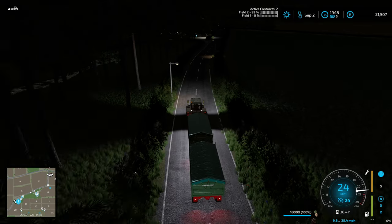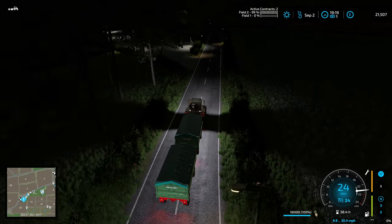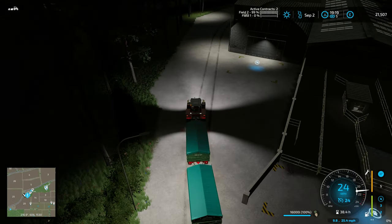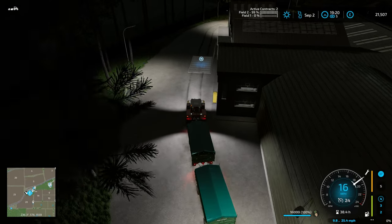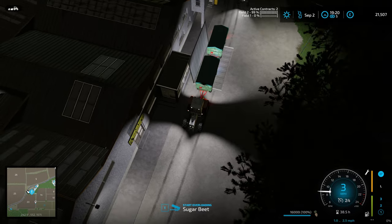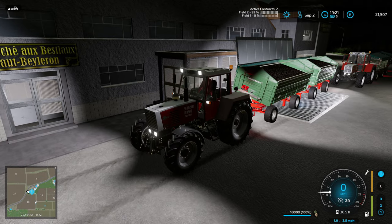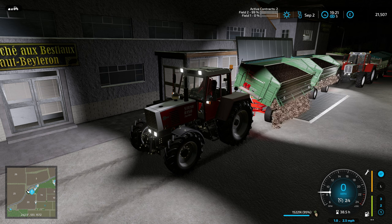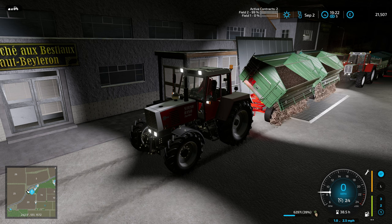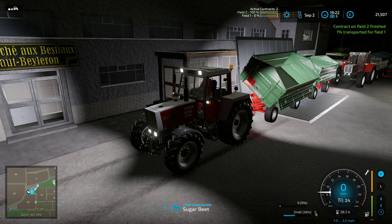Let's go back to the video. I've just finished harvesting field two - it's quite dark. The trailer has tipped and this is what's left - we've got 32,000 litres between these two trailers and we don't need to tip all of that, so some of it will go towards the next contract. These are not particularly big fields. I don't like these trailers - I think I might do a revision. These dolly trailers are really small considering how much you get off the field.